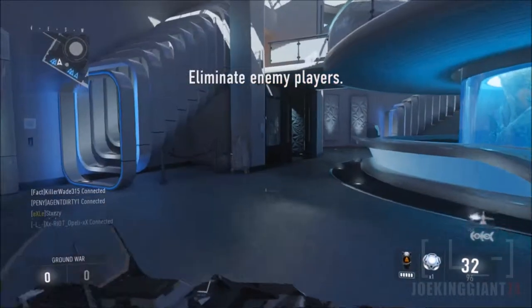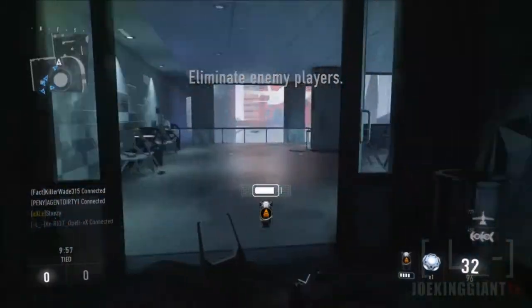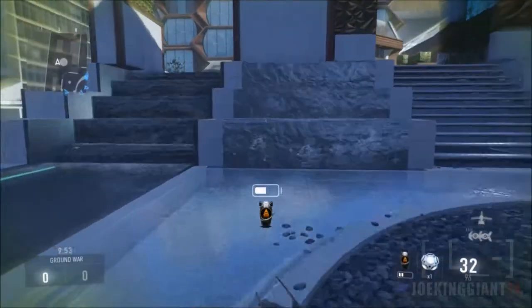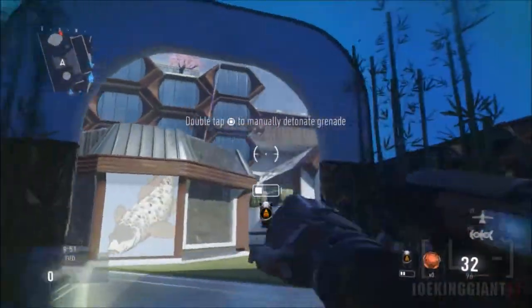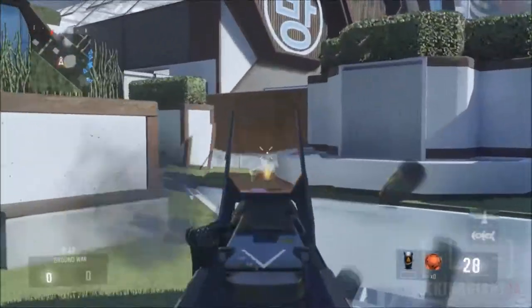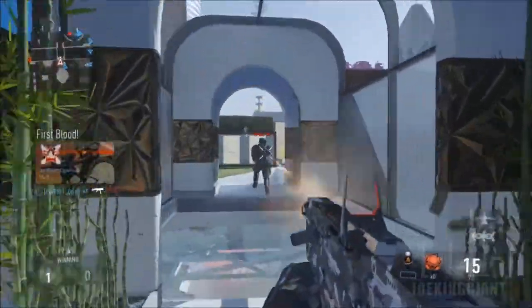If you guys remember my last gameplay, I used the SN6 with only two attachments: the red dot sight and the foregrip. That means this gun was pretty good from medium range to short range, but when it comes down to face-to-face battles — like 1v1 in the hallway — that gun wasn't good enough for that.